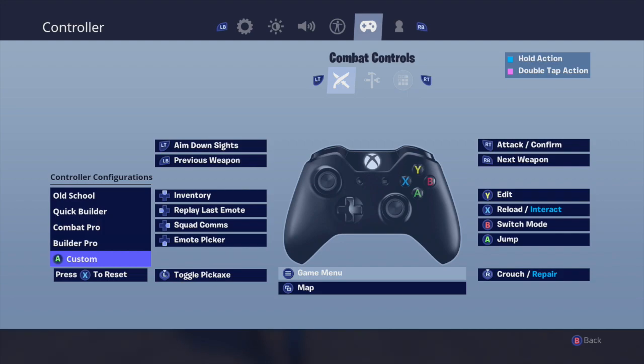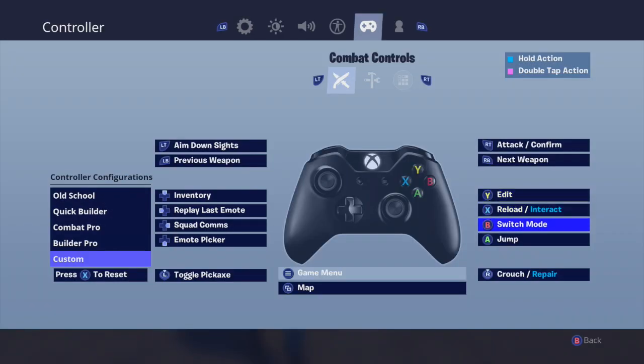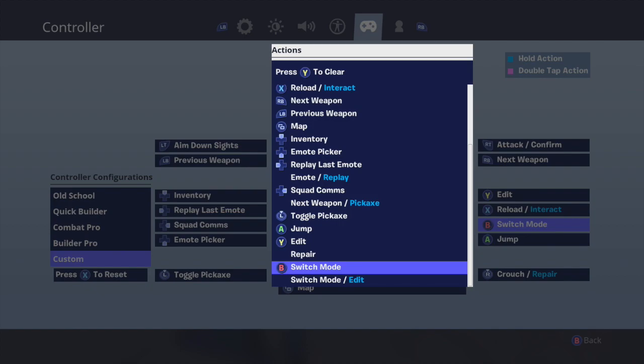Then go into your Combat Controls, go to Custom. The first big thing you're going to do is change your Y to Edit — get rid of the toggle pickaxe and change it to Edit. Then your B should be on Switch Mode slash Edit already; I just put it only on Switch Mode. I don't know if it makes a difference, it just looks a little more clean.